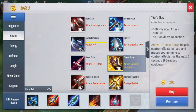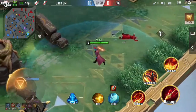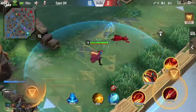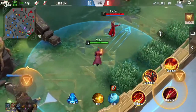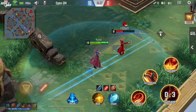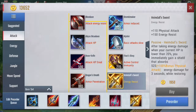Also, if the enemy has a lot of sustain, you could use Heimdall Sword, since as you can see there is a red bar above the enemy — so it is really working well with Yondu.